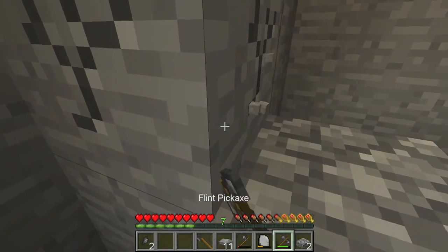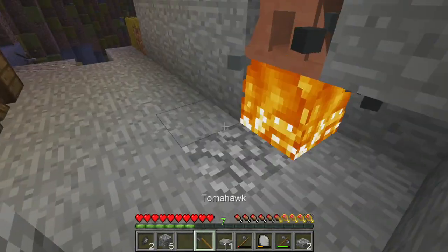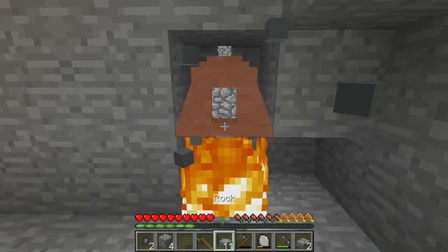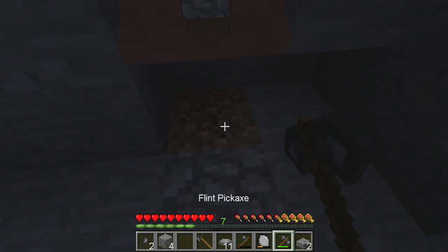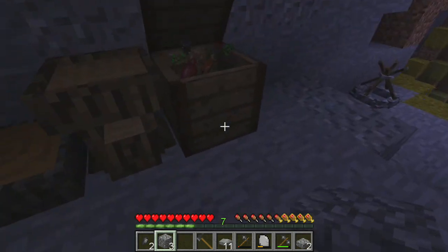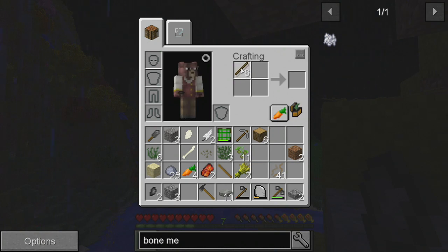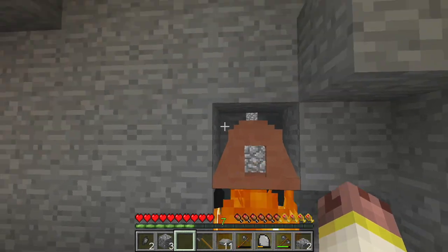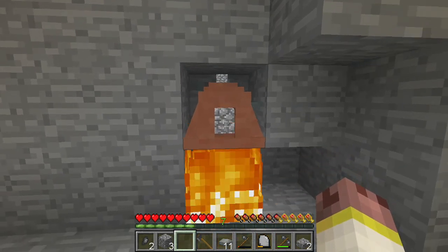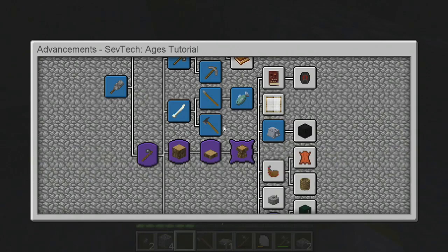Now let's get some cobble — oh it's in our inventory. It turned a different color, I think it's heated now. Cook! And the fire's out. Does the fire last longer on stone? I think it's stone — and it's raining outside. Let's try and make some more fire sticks. The fire keeps going out and it doesn't tell us how to keep the fire on.